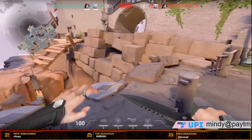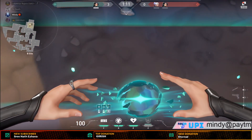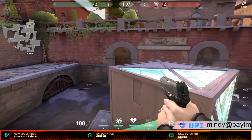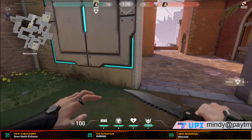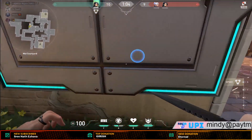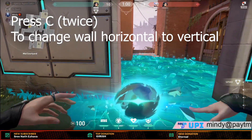If you play the front and mid, it will be beneficial. You can create a wall. We have to keep the aim down, go above it, and then get the aim headshot. We have to change the C again to change the wall.